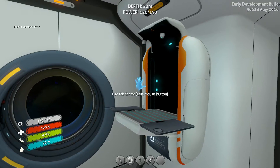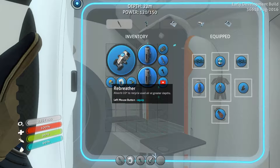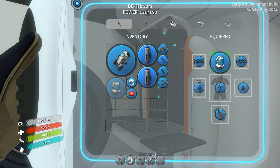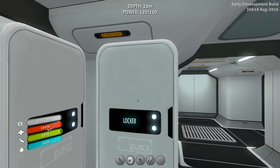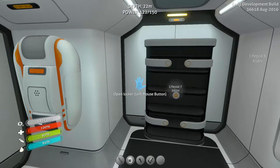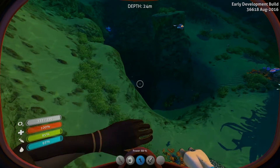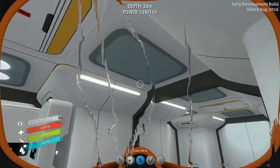Rebreather — yes, let's make it. We have a radiation helmet equipped. To equip the rebreather it seems we drag and equip — okay. So that is equipped. Let me just double check — we have two more signals: lifepod 6 and a heat signature. The heat signature is going to be the volcano, and near the volcano we can set up a thermal reactor, which is a really awesome source of power.